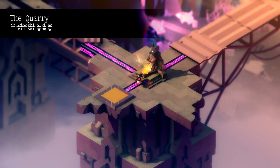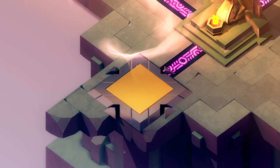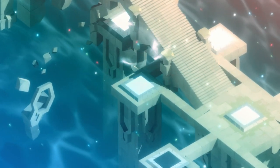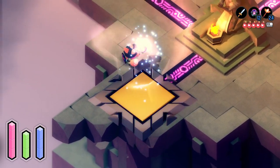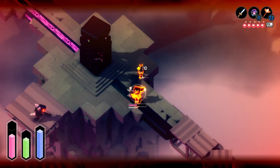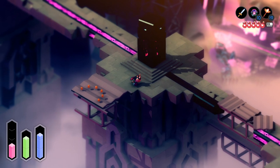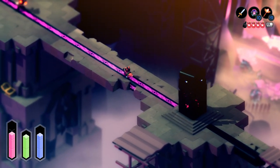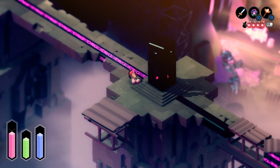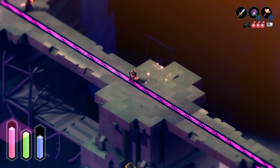Now we can hit this — and that does the teleporter. So we now need to find a way down there, which I think we can do with the hookshot. The hookshot is the way to get through everywhere. I just ended up killing himself — I'm just taking too much damage here. But right now it's just more exploring.